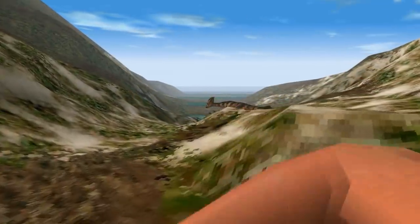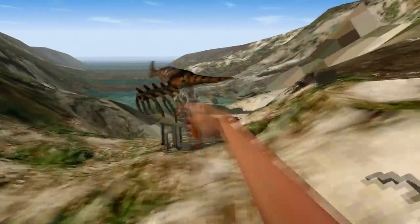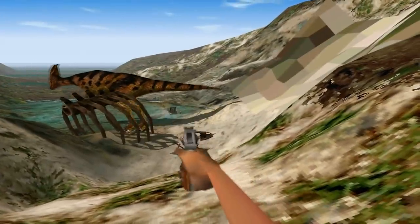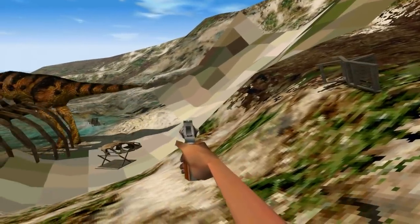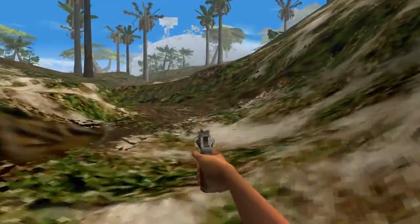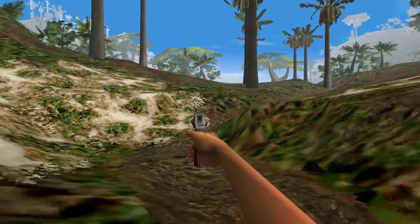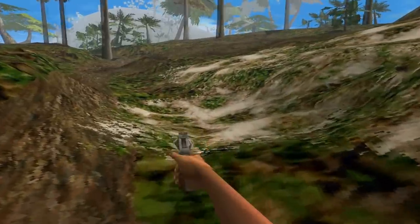And if we follow this para, who's oddly going down to this valley, we find another Lost World reference. That's the scene at the beginning of Lost World, where the little girl gets attacked by compies.